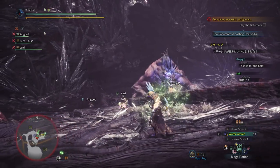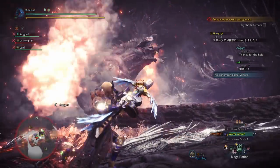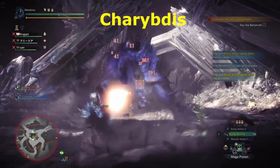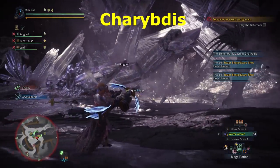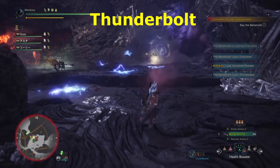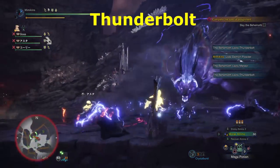The behemoth casts various spells throughout the fight. I'm just going to talk a bit about them and the strategies to survive. Charybdis — this summons tornadoes. You can interrupt using a flash pod or by dealing enough damage to the head while he's casting. If you don't have any flash pods left and it's on you, just run away and dump the tornado away from your group so the melees don't get trapped within it. Thunderbolt — he casts a lightning similar to elder dragon Kirin's. Move out of the way. If you or your teammates get hit, use an Astera Jerky to remove the thunderbolt.